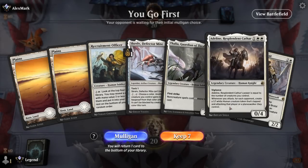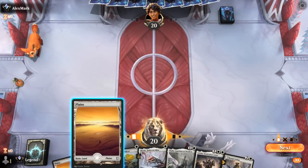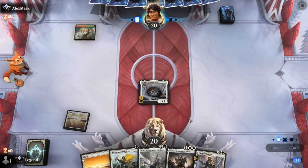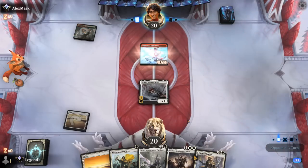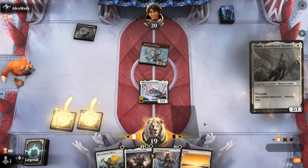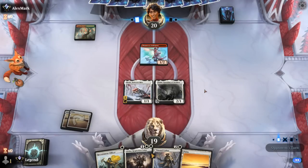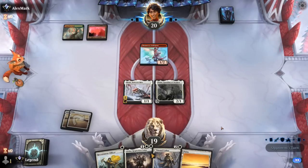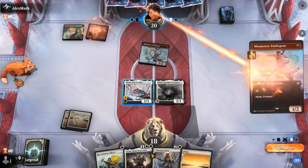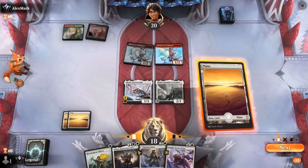We're on the play with a fine hand — Skrelv to protect Thalia, and then Adlan can lay down the hammer. Turn one Swiss Spear — so against a spell-heavy deck, turn two Thalia protected by Skrelv is a nice sequence, and then Adlan can overpower some of the smaller creatures. Swiss Spear attacks — I'll take it. Another Swiss Spear, so I don't need to worry about any instants to pump Swiss Spears since we have Thalia in play.